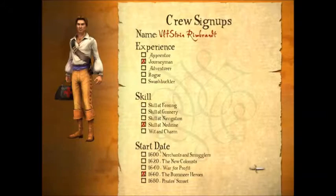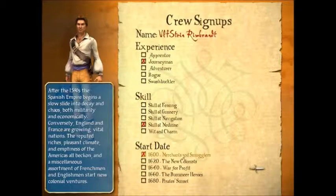Since I chose Journeyman or higher, I can choose my starting date, which ranges from the 1600s to 1680. In the beginning — basically — the earlier you set it, the more power Spain has, and the fewer settlements they have. For example, there's barely any colonies in the merchants and smugglers section, and there's not really great warships around, but the Spanish have a bigger presence relative to the other nations.